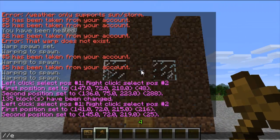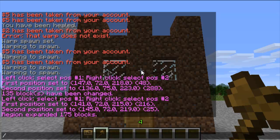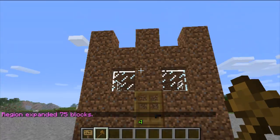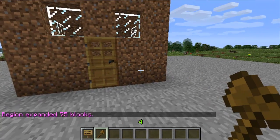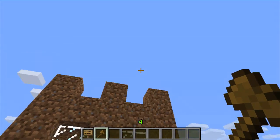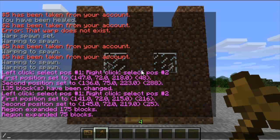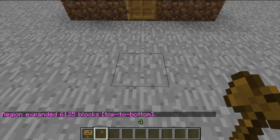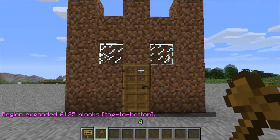So if I type in slash slash expand, then the quantity — which is seven — up. Now I've protected seven blocks up and three blocks down. So as you can see, seven blocks up. Or you can use expand vert, which would be from bedrock right to the top of the sky — six thousand blocks in that tiny little space.